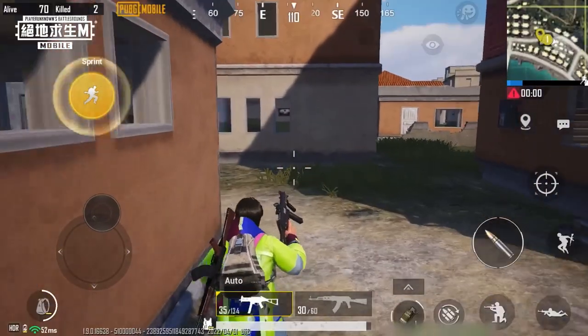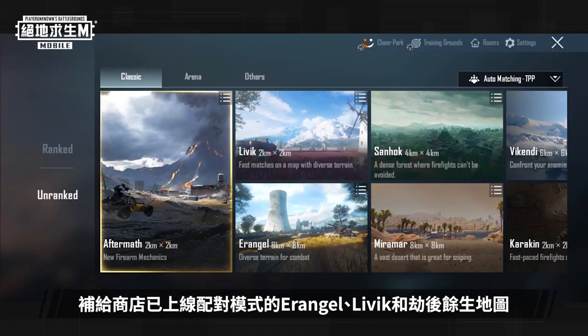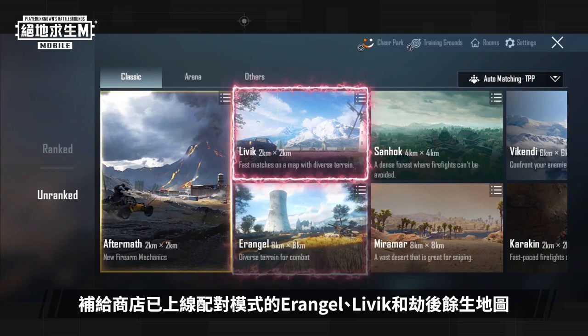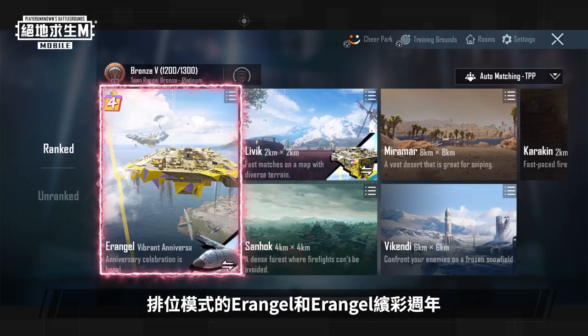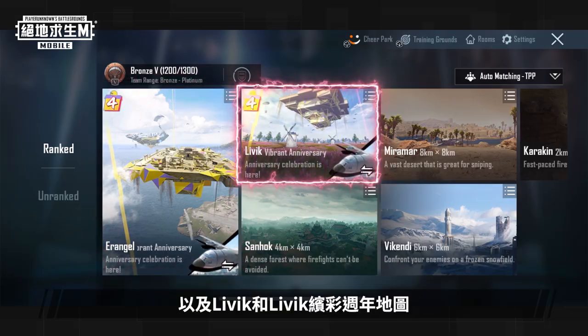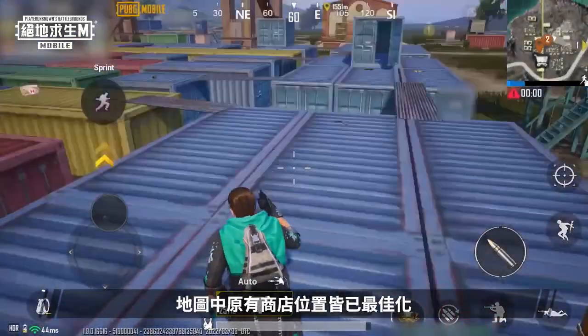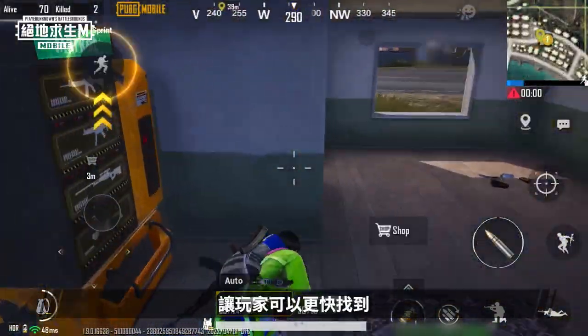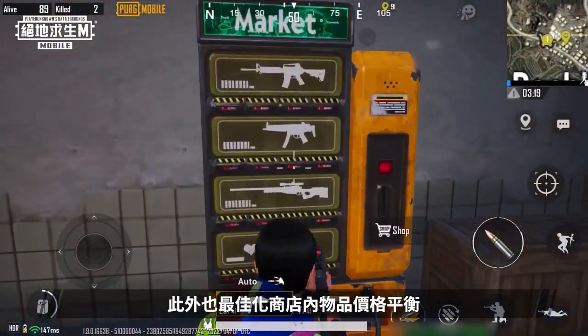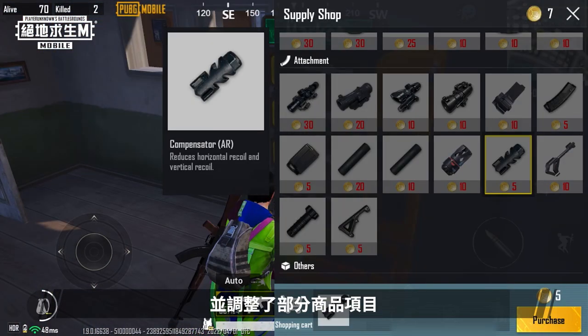Supply Shop. The Supply Shop is now available in unranked modes Erangel, Livik and Aftermath, as well as ranked modes Erangel, Erangel Vibrant Anniversary, Livik and Livik Vibrant Anniversary. We've improved the location of shops on maps, and slightly increased the number of shops to make them easier to find.